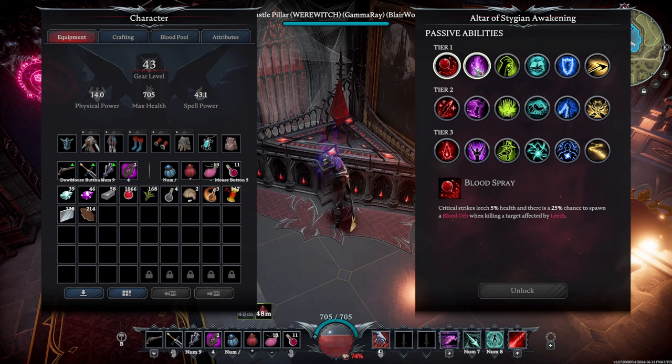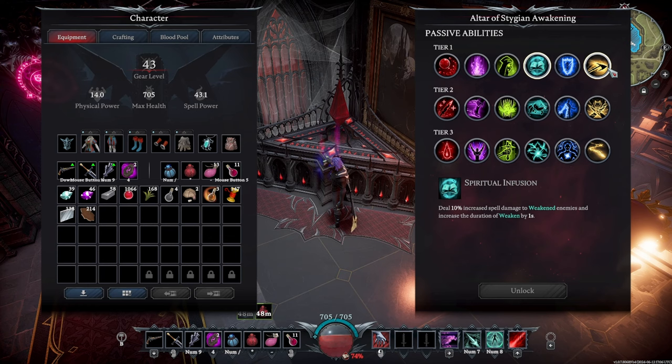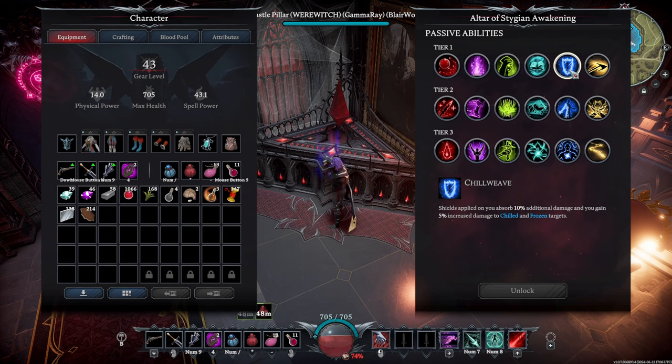If you're having issues with bosses, these passives can really help you. Be very picky in what order — I wouldn't just go straight down the line as you unlock these. Make sure you look over them. If you're not using a lot of ice spells, I would not choose that one until the very end, if you even get that at all.